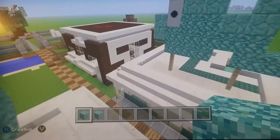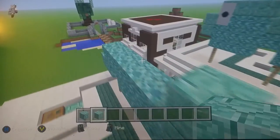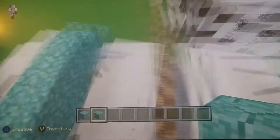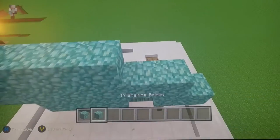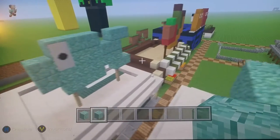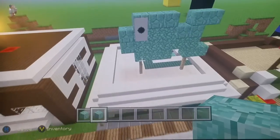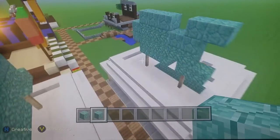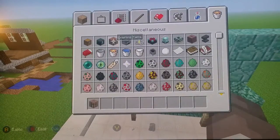Connect it until you get to the end, then place another prismarine brick. Do the same on the top, then go over by three — one two three — place two more prismarine bricks, then another one on top, another diagonal, and some more prismarine bricks. That should be your fish sign done.